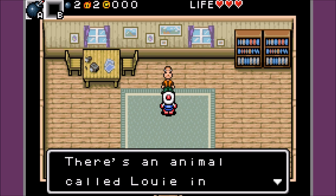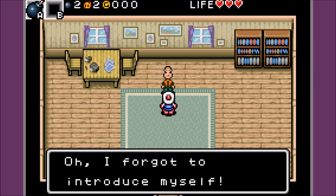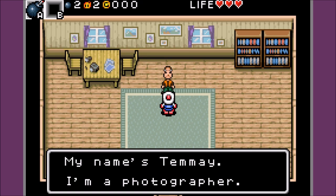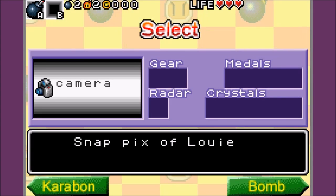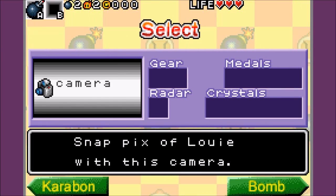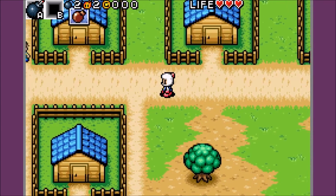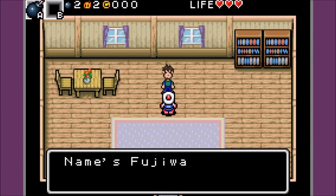Hey man, could you do me a favor? Another one? There's an animal called Louie in the forest — I really want a picture of him, but I fear the monsters. Could you take a picture for me? Bomberman gets a camera. Oh, I forgot to introduce myself — my name's Temme! I'm a photographer. Make sure to get a good shot of Louie. I'll see later on — maybe when we get to Louie, they will give me a tutorial.